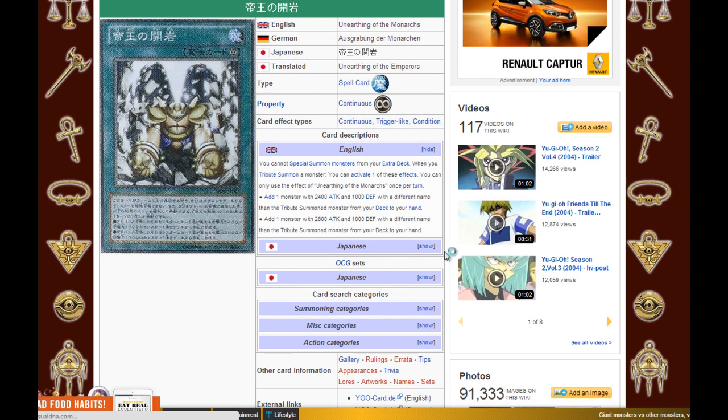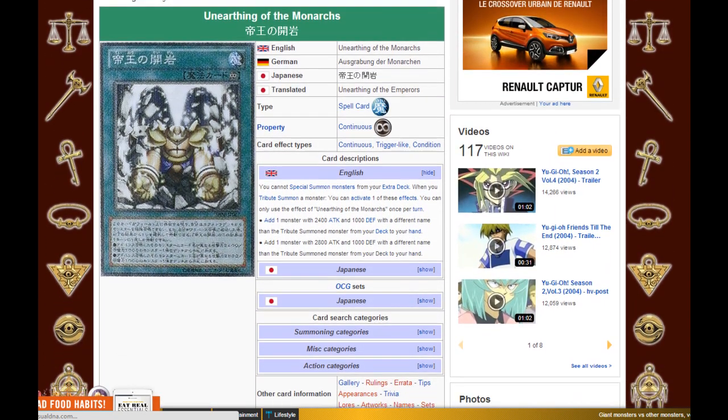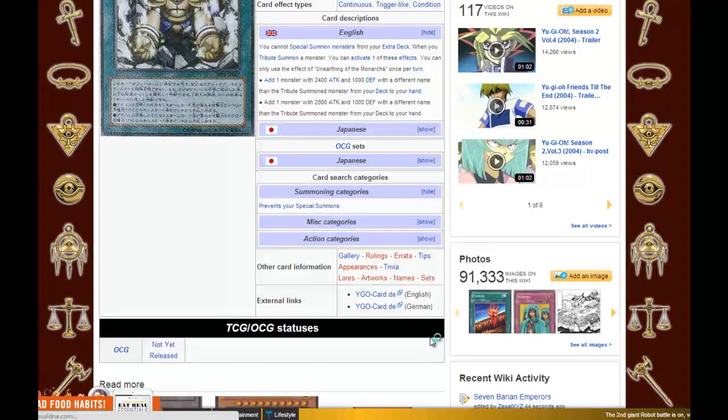But the really big downside of this card is that it's a continuous spell card. This means we cannot run it together with pretty much the best Tribute engine currently available for Monarchs — and that's of course Treeborn Frog. So this means you have to play another build. The first options that come to mind are maybe Macro Monarchs, like with DD Survivor, Cosmos, and so on — kind of like an anti-meta deck maybe.